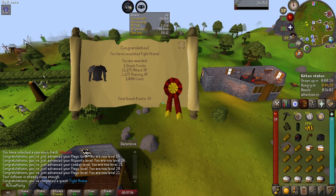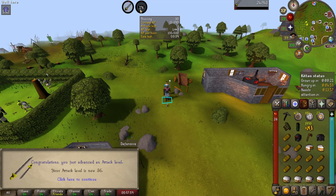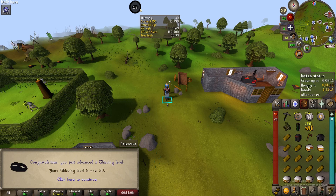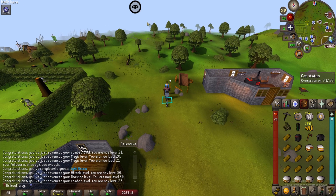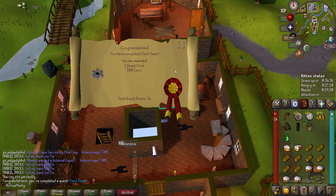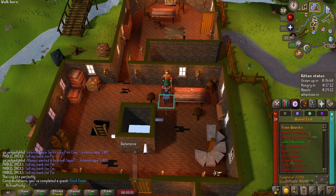That quest is done - 12,000 attack experience, which gets me up to 36 attack and 30 thieving. We're only eight levels away from master farmers, which is awesome, so we can start getting some seeds and doing some early farm runs. Right now though, we have a couple easy quests to get out of the way in this area, so we'll turn in our cat and then start the Clock Tower quest. Clock Tower is complete - we are at 22 quests down and they're starting to come quick now.